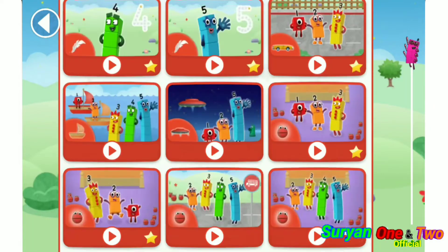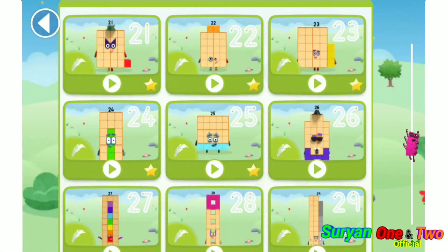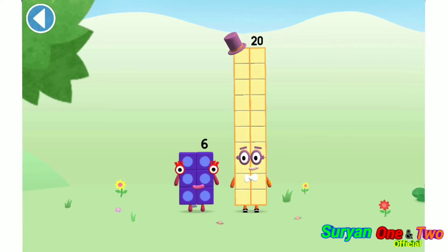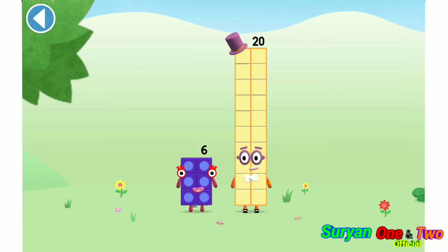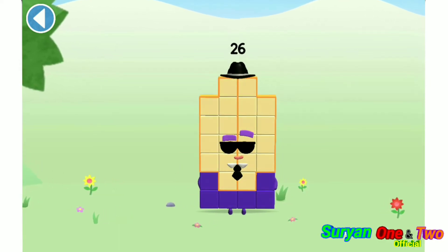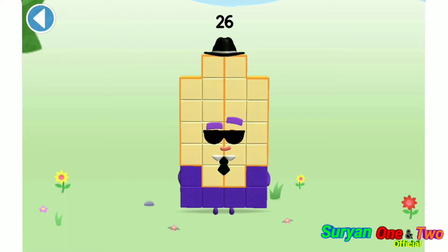Let's play! You're about to meet number block 26. Can you add 6 to 20 and make number block 26? Drag number block 6. Amazing! This is number block 26. This number block is made up of 26 blocks.